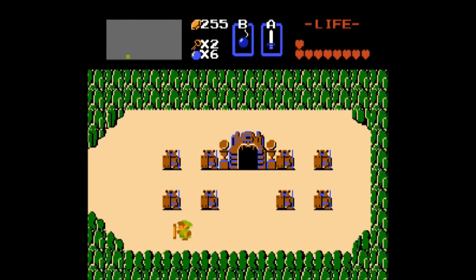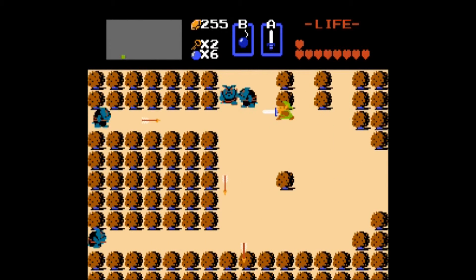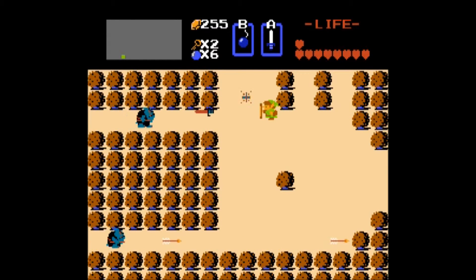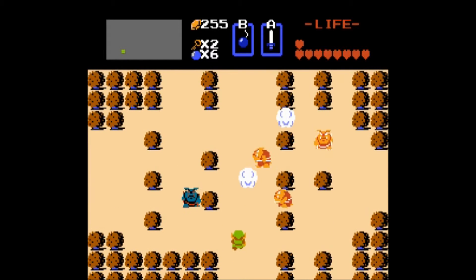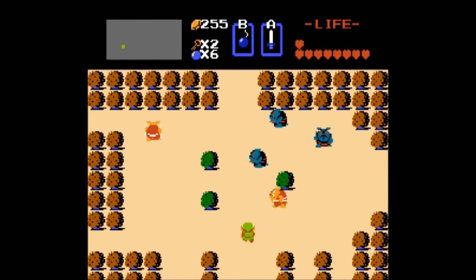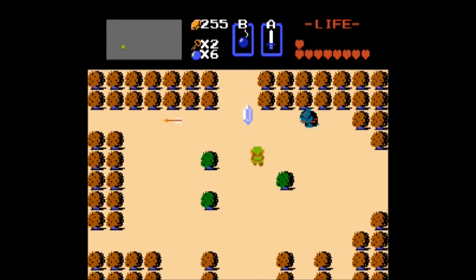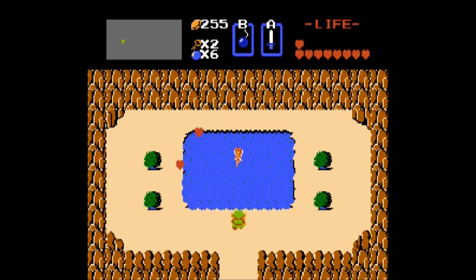Funnily enough, the Japanese manual actually refers to it as a giant Pockenflower. Pockenflowers are what Piranha Plants are called in Japan — from Super Mario Brothers. So it's kind of neat that the Japanese version would make that little cross-reference to Super Mario Brothers.